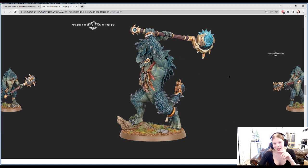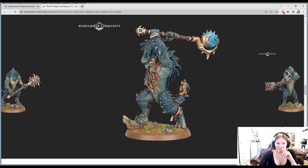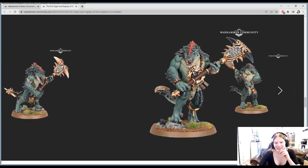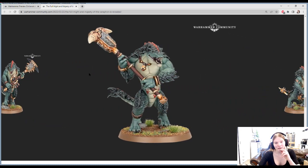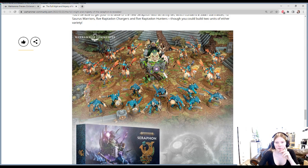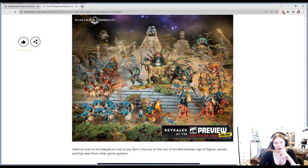And then we got the Kroxigors with their big wallop sticks. I don't know AOS at all, but I know these are taken pretty much from Warhammer Fantasy Battle — Total War Warhammer. They look pretty good. And then the box set comes with happy dinosaurs, more happy dinosaurs, a giant lizard dude, and a whole bunch of these guys. Yeah, I'm going to try to get this one. Holy shit, they're huge — I did not expect them to be that big. This army is amazing. It just looks fantastic.